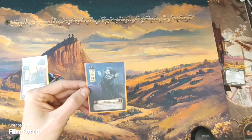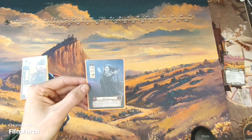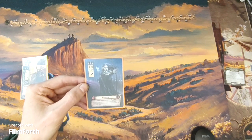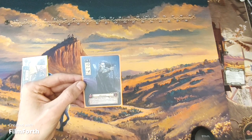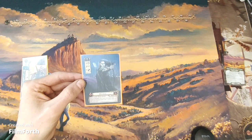And I have Tactics Legolas — 9 threat, 1/3/1/4 stats. Noble Sylvan warrior with Ranged. Response: after Legolas participates in an attack that destroys an enemy, place two progress on the current quest.